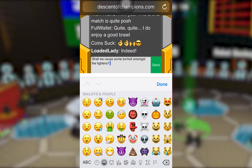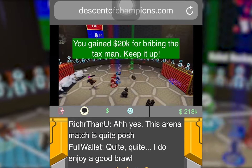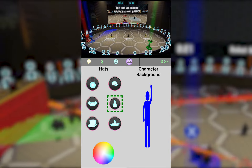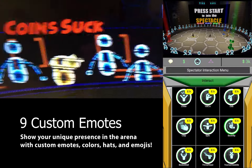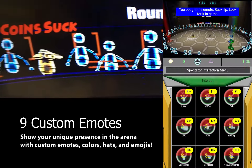Spectators gain a virtual currency on the website as they interact with the chat and watch the spectacle. Spectators can customize an avatar with their color, hat, and name.